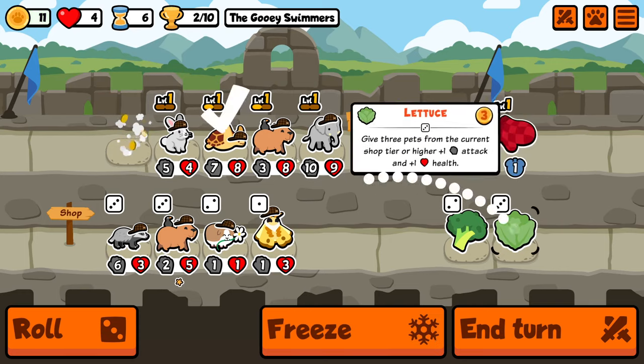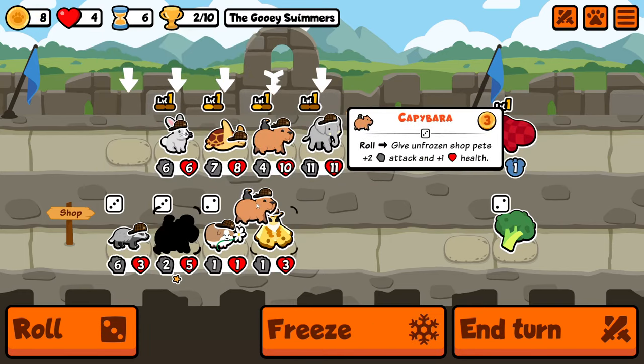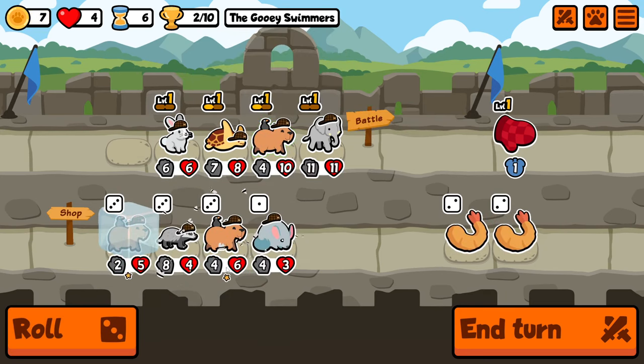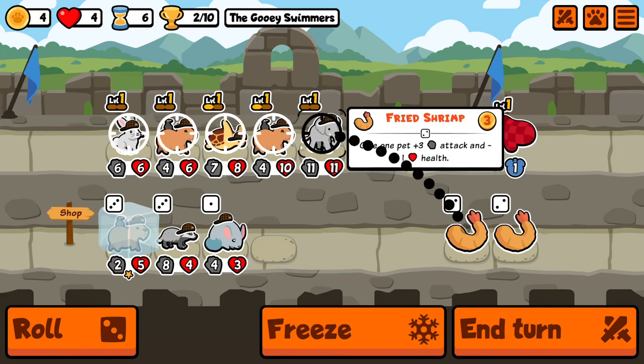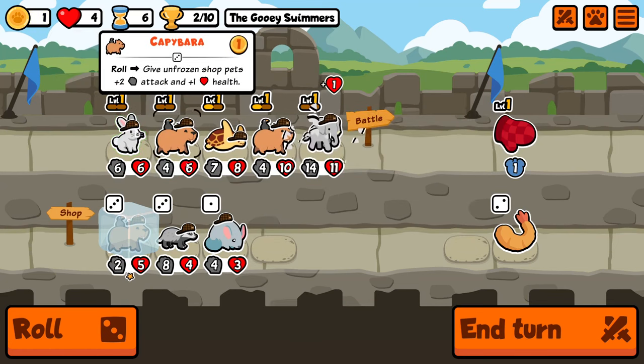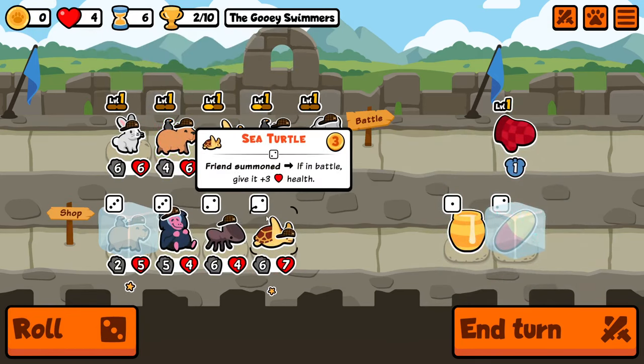Here I sell the badger after one turn just to make sure that the lettuce buff goes to the elephant, and then we'll hold the capybara — going to hold both of them. We're looking for armadillo and rooster; there are a few things on tier 5 that we're looking for, so we're just going to hold that for next turn. We also get the sea turtle level up, so that's nice.